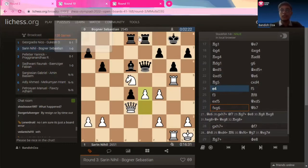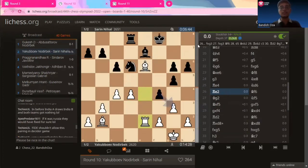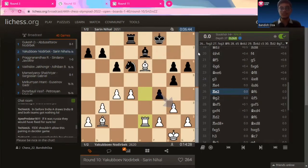Nihal Sarin won the game. Let's move on to the second tactic. This game is from round 10 of the 44th Chess Olympiad. Nihal Sarin was playing Uzbekistan's Nodirbek Abdusattorov — one of the most proficient players in the world currently. Uzbekistan also won the entire Olympiad. So this game was played against the Olympiad-winning player, Nodirbek Abdusattorov.